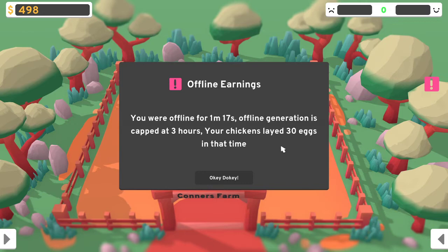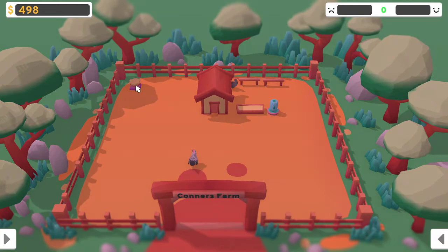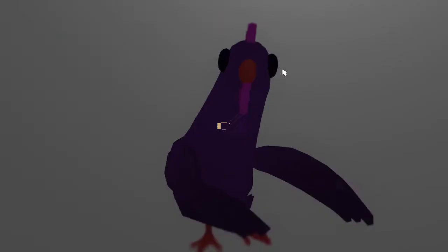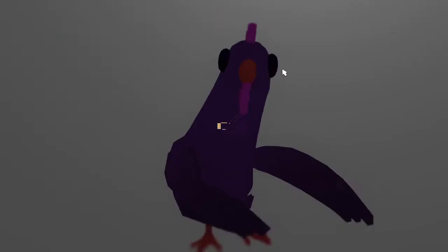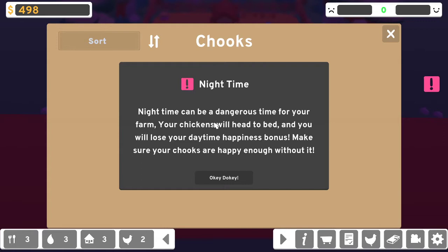I guess you make money from chickens laying eggs — you sell them, that's what I'm assuming now. It's getting dark — does that mean my chickens are going to die by foxes? Oh, they get auto-named! Nighttime — you will lose your daytime happiness bonus. So during the day my chickens are happier — they don't like the night, I suppose it makes them depressed.